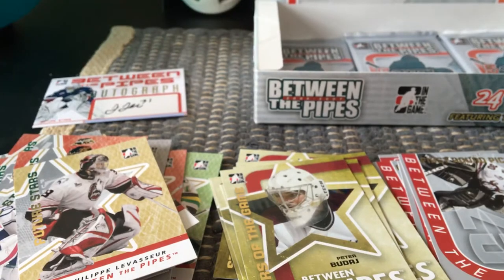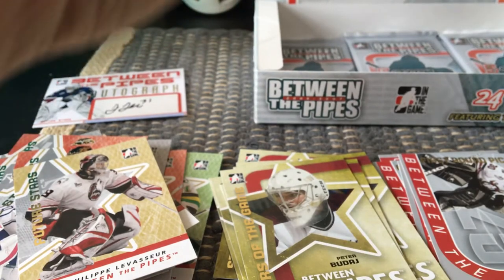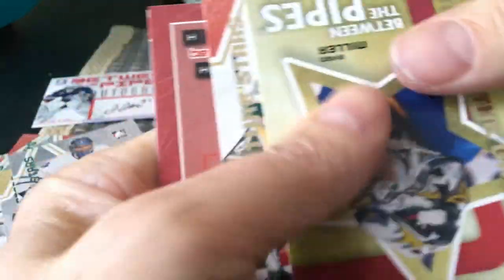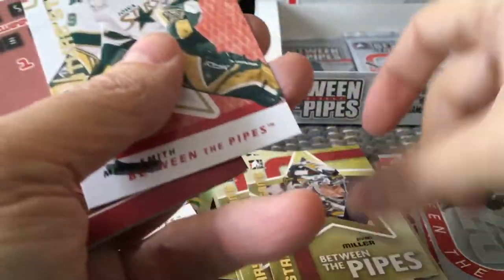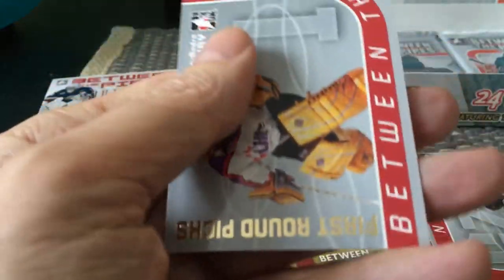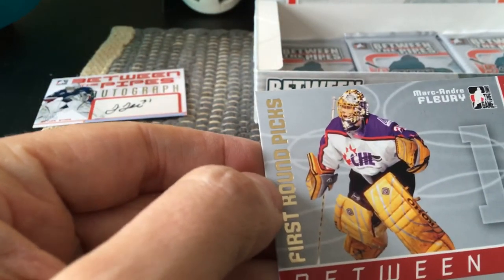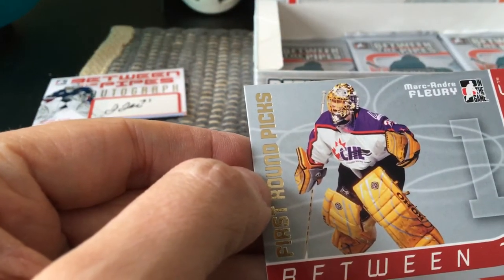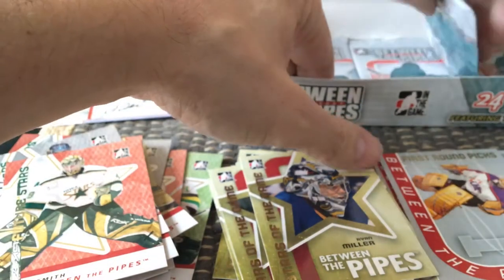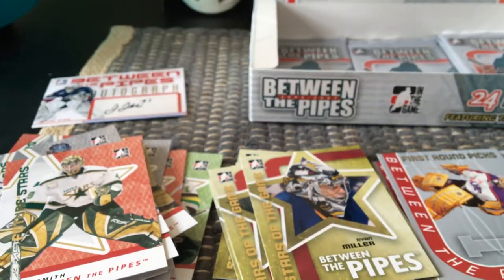Sorry guys, this video is going to be epic — this particular product. There's Justin Pogge as a Future Stars, Ryan Miller Stars of the Game, a Future Stars of Mike Smith, and we have another Between the Pipes First Round Picks — it's Marc-Andre Fleury with his yellow pads. That's a nice look right there. We still have another four or five packs, and I do have some hits to run through.